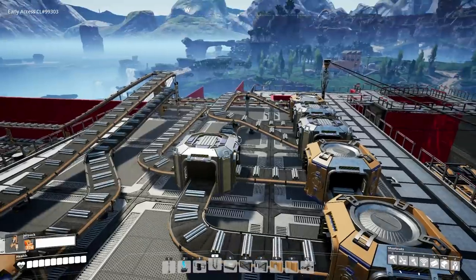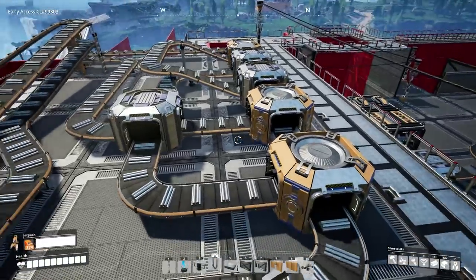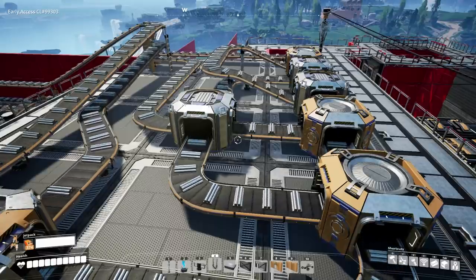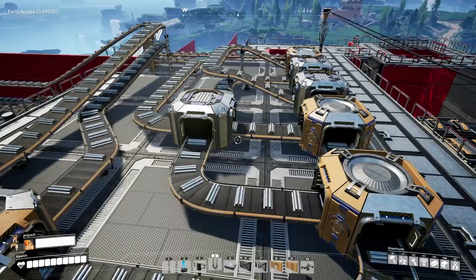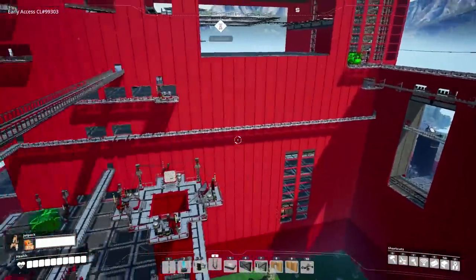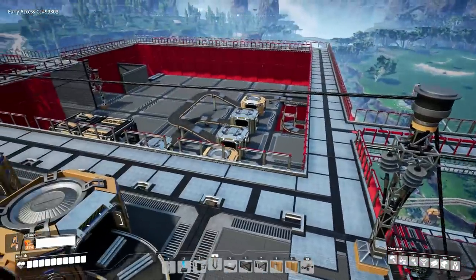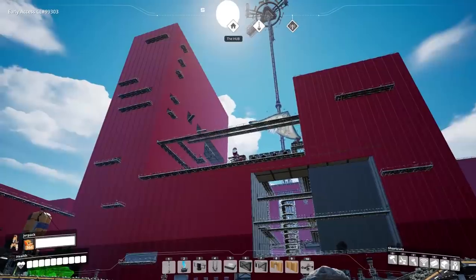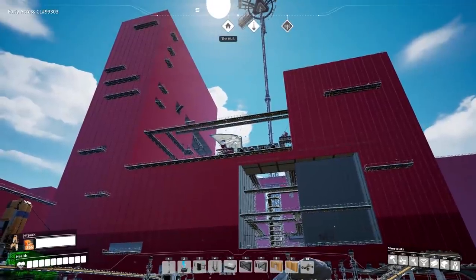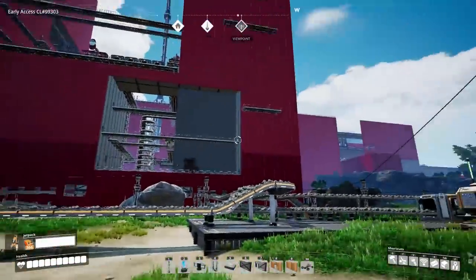Now a lot of people say it doesn't even matter if you balance things out like that, and that you could just line up a bunch of splitters. And yeah, you can absolutely do that — although you might have some delays, you can save a ton of space and it's easy to set up. Both ways do work, but I just find it fun to mess around with the math and try and get the ratios all right. It's like a fun added challenge. So pretty much that is the big overview, and let's go inside and take a look around starting with this front building here.